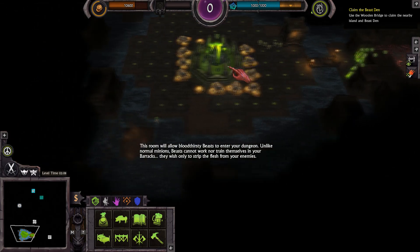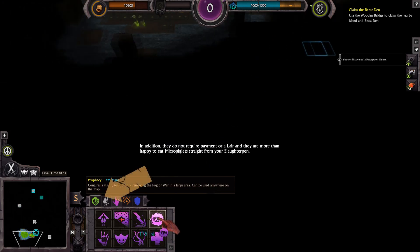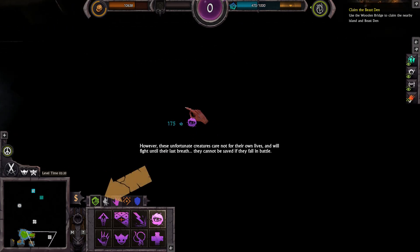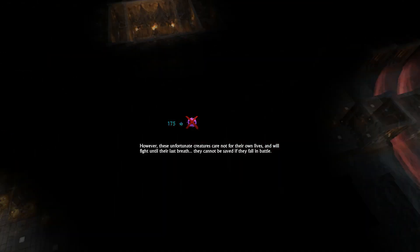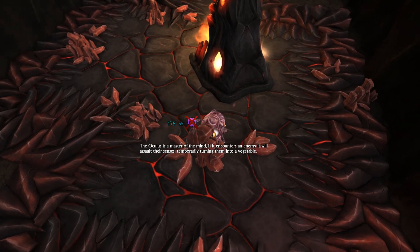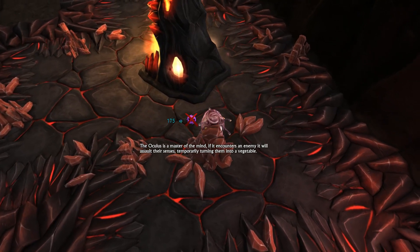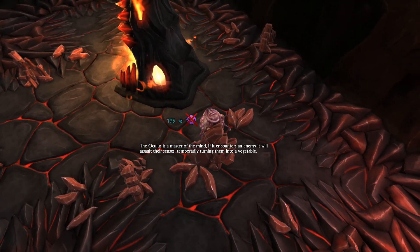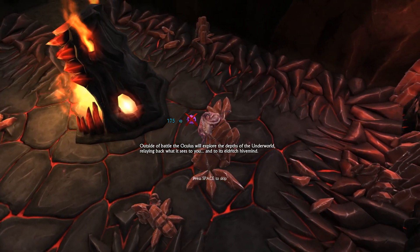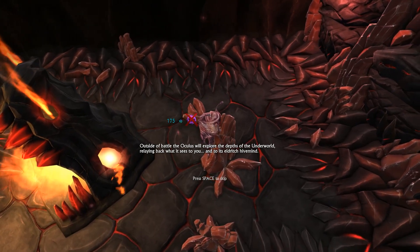They wish only to strip the flesh from your enemies. In addition, they do not require payment or a lair, and they are more than happy to eat micro piglets straight from your slaughter pen. However, these unfortunate creatures care not for their own lives and will fight until their last breath — they cannot be saved if they fall in battle. The Oculus is a master of the mind. If it encounters an enemy, it will assault their senses, temporarily turning them into a vegetable. Outside of battle, the Oculus will explore the depths of the underworld, relaying back what it sees to you and to its eldritch hive mind.